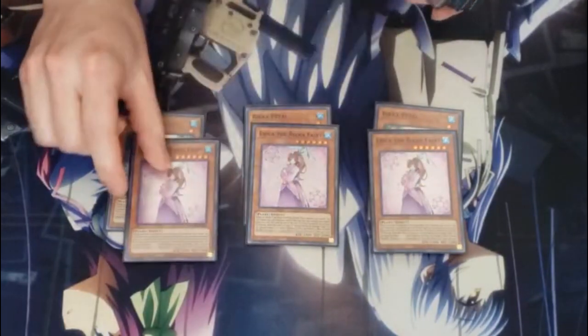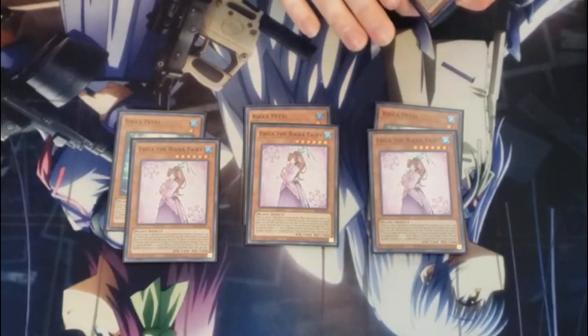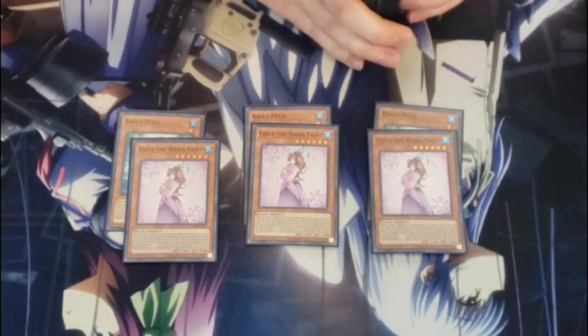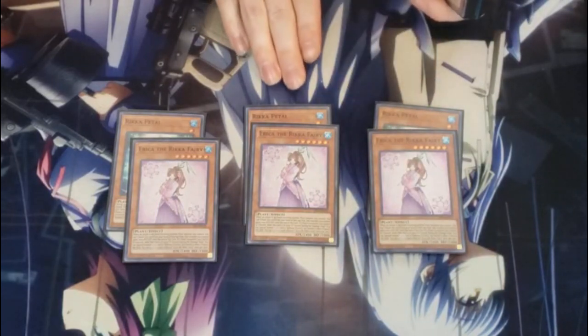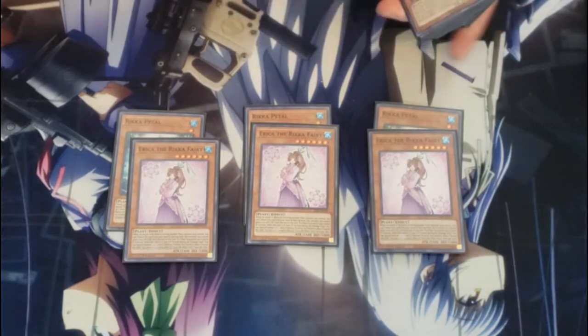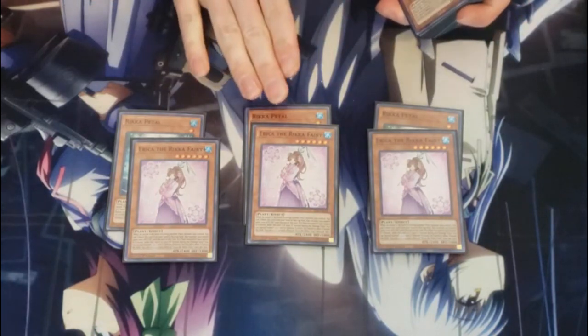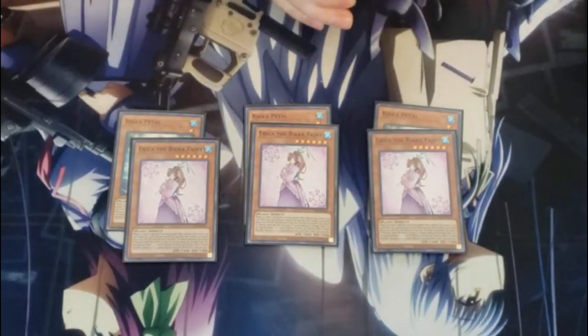Then we got the level sixes, which are three Eureka. This card is an attack declaration hand trap. Unfortunately it doesn't work in the damage step, but whenever an attack is declared involving one of your Rika monsters, you can tribute the card from your hand — which is very important because it triggers other effects — or from the field, and add a thousand attack and defense to that monster.